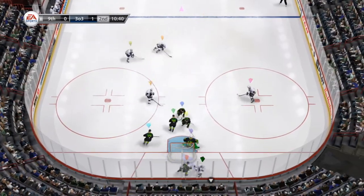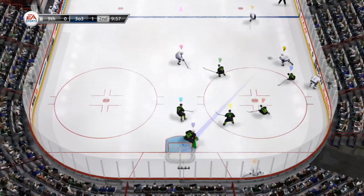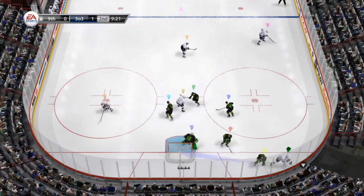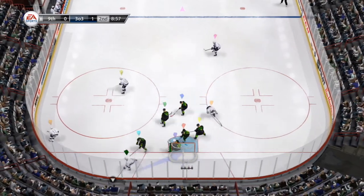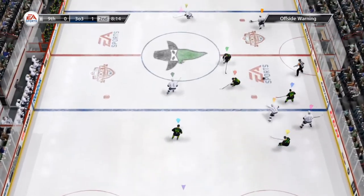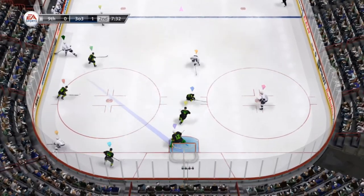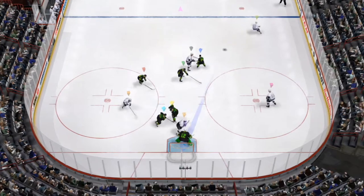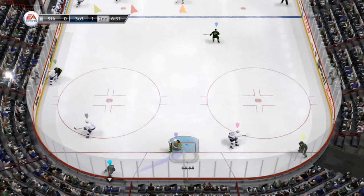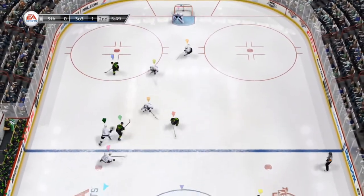Gains some room. Big time shot — what a save. That'll muddle the offense a bit. Good poke check. Gains control. Snaps it. Get in position — that's what it's all about. He blocks that one. Poke checks it away. Puck under control at the point. Makes the pad save. Good pass into the center ice area all the way from the defensive zone.